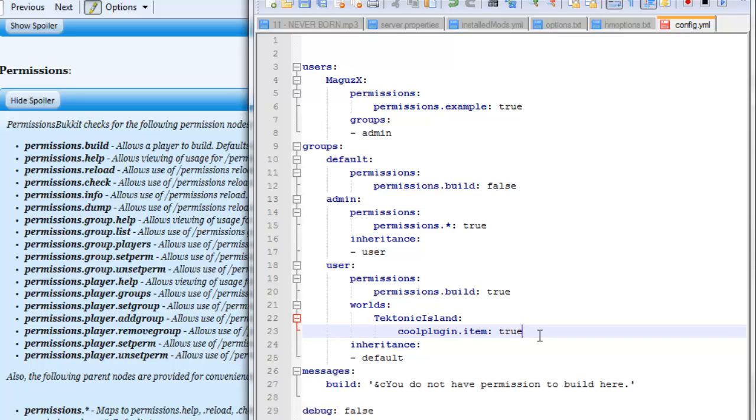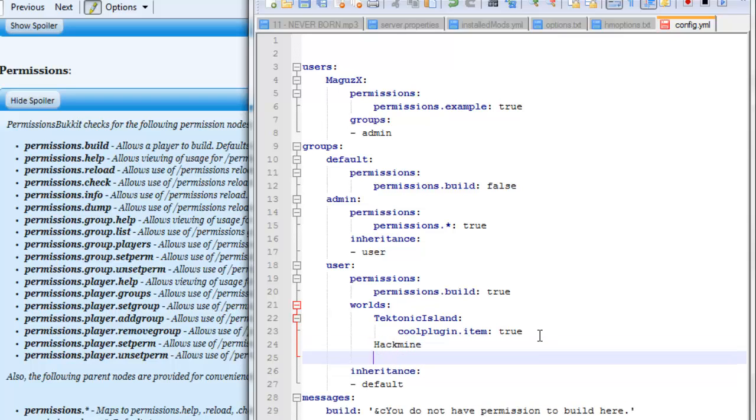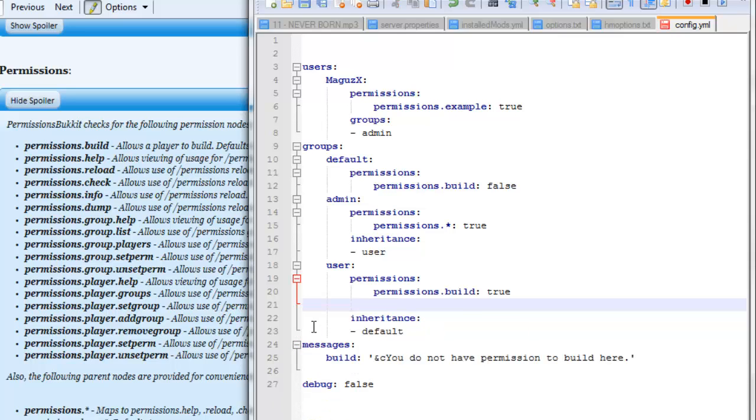So if you wanted to add another world, it'd be pretty much the same thing. Let's say HackMine — that's my other server. It would go like that, and then you would continue on with the permissions there. But I don't need to have specific world permissions. Really what I would do if I wanted to do that is just have a separate folder altogether because it just makes it so much easier. But if you're using world-to-world transporting or teleporting and stuff, this is where that would come in handy.